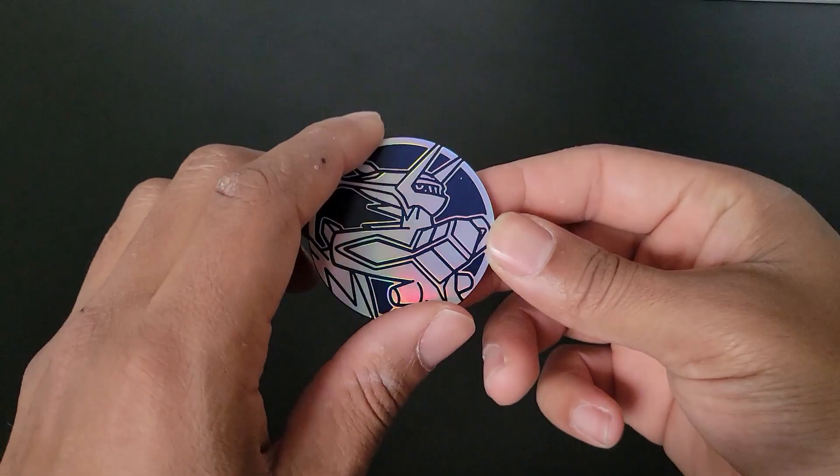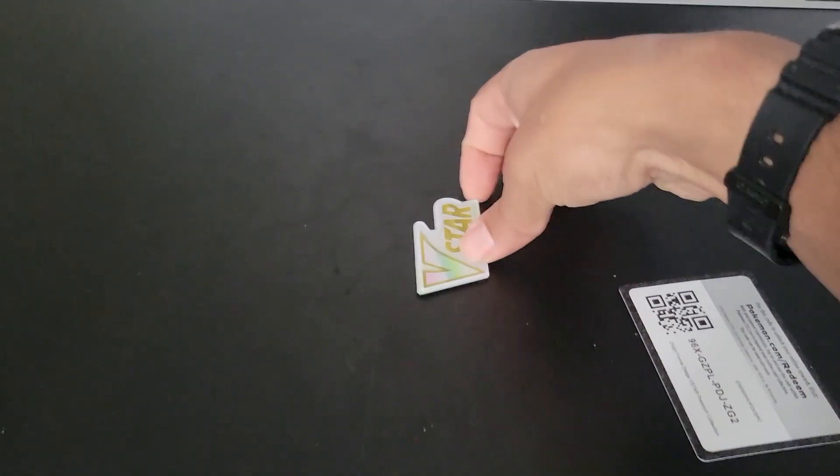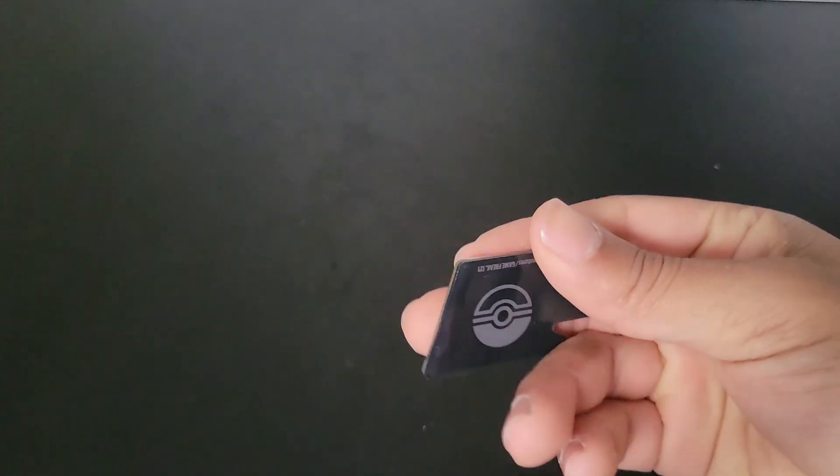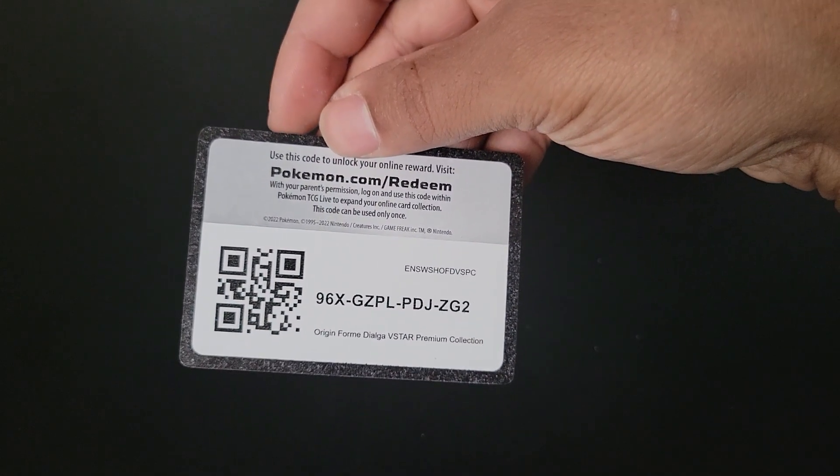You got a fine shiny coin for Dialga. I love it. Dialga is up there. Got the V-Star — a little plastic thingy that you can use for when you're playing. And then we got the code. Grab it while you can.